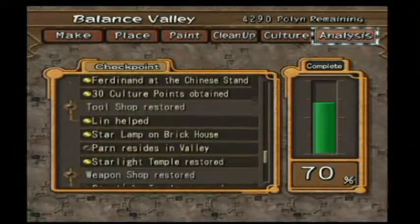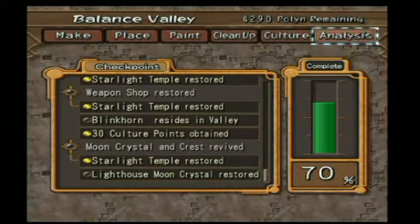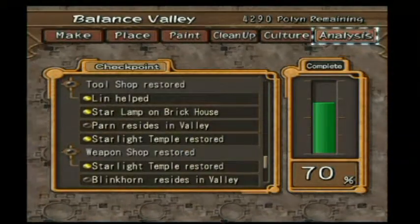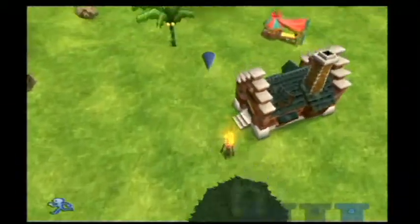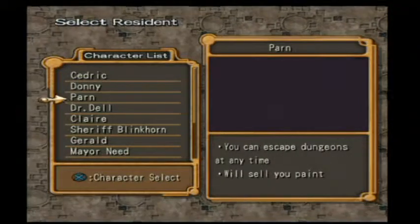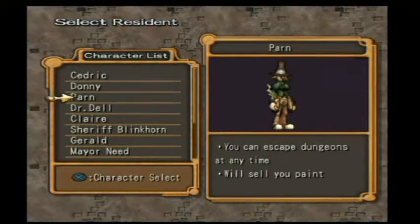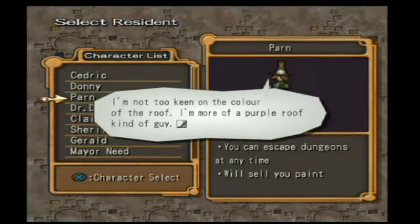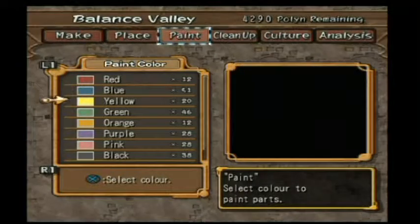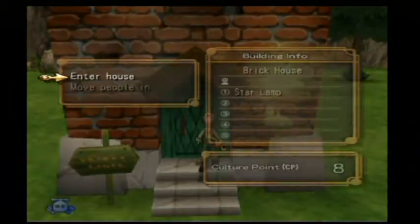Next we have the tool shop and the weapon shop. That lighthouse moon crystal restored is basically what we are doing at the lighthouse, so we cannot do that one just yet. Let's have Paan reside in the valley — move people in. I'm giving him the house with the star lamp because he's an artistic person and a star lamp seems a bit arty to me. Not too keen on the colour of the roof — I'm more of a purple roof kind of guy. Paint the roof — I should have enough paint for this.